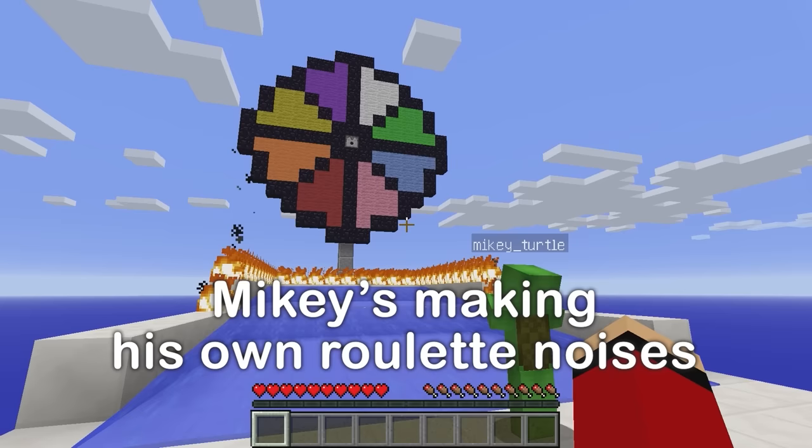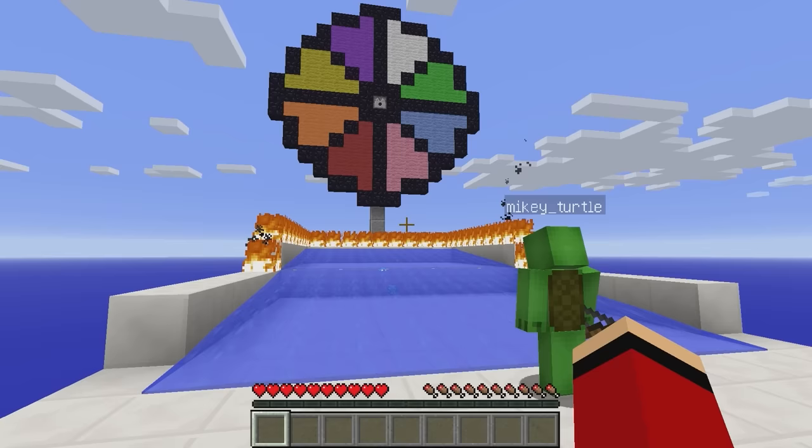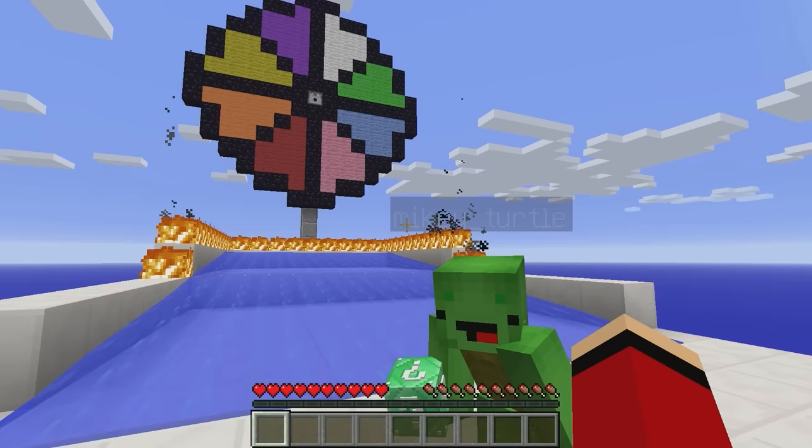Pew! Oh! Green? Something popped out! What a pretty color! This is my color! That's an emerald lucky block! Really? Because you landed on green! So Mikey gets the emerald lucky block island!